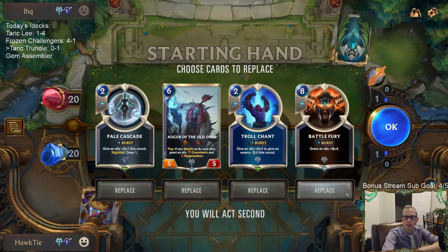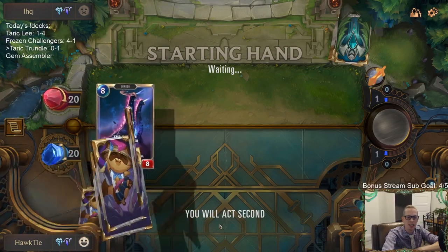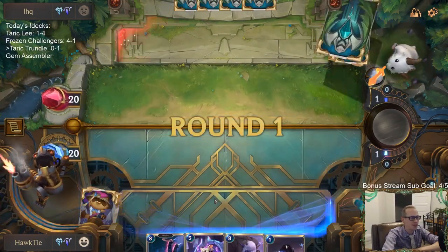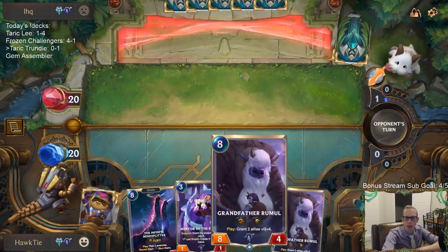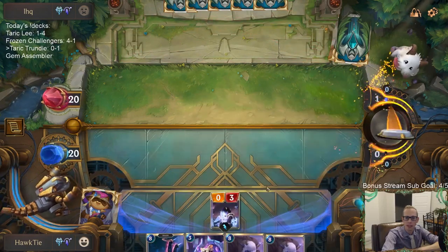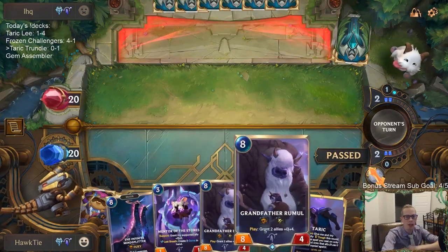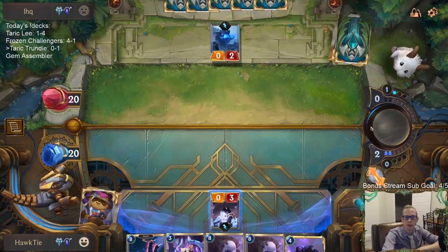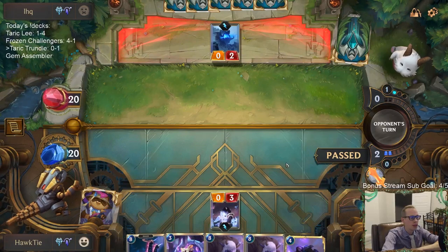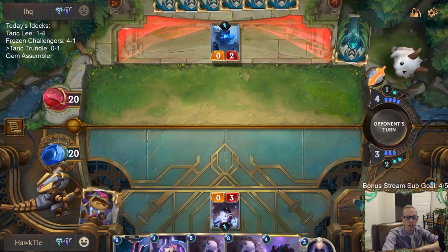Do I want any of these? We could have Augur of the Old Ones and Battle Fury — probably just gets Hushed again. Let's just mulligan these and see what else we get. Okay, we got double Grandfather Rumel this time — so that's good. Last time we only had one and we lost, we had to have two.